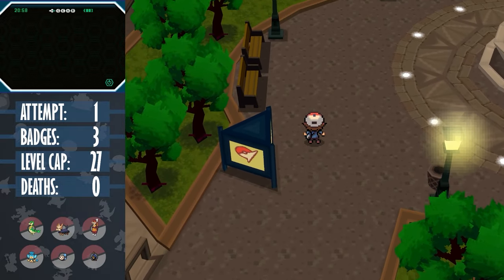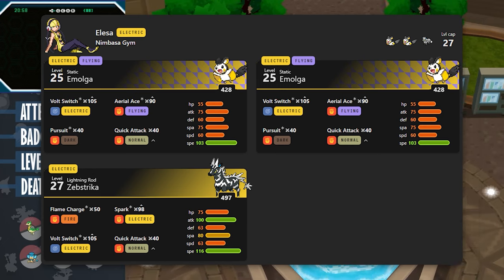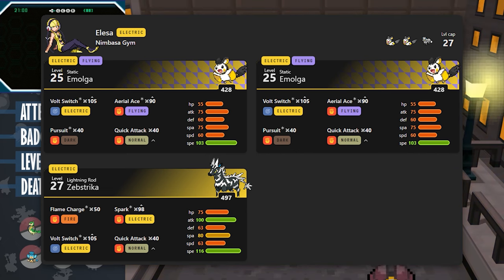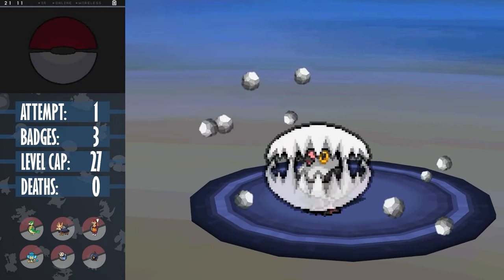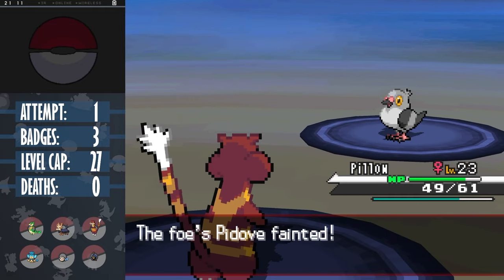Our next gym battle is against Elesa, who uses fast electric Pokemon, two of whom are immune to ground, and all of which have the annoying move Volt Switch, which does a lot of damage and gives her a free switch. But first there's a rival battle, which I tend to forget about. With Cheren's Pokemon evolving, he can actually be a bit of a challenge.